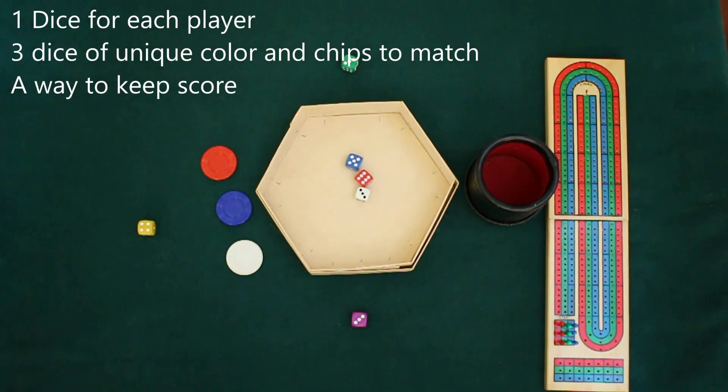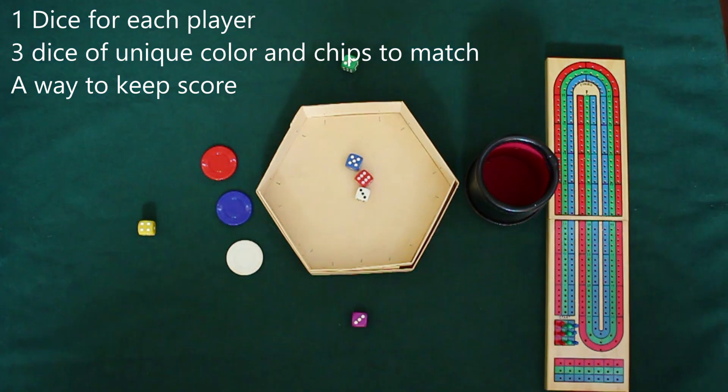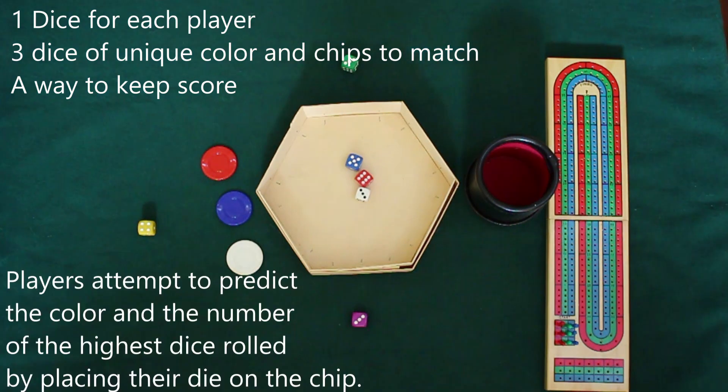So we're going to need three dice: one red, one white, one blue. Another three dice of varying colors — you could have them all the same color, but have some way to differentiate them between each other. A red, blue, and a white chip — these of course will belong to the dice.